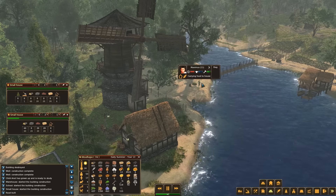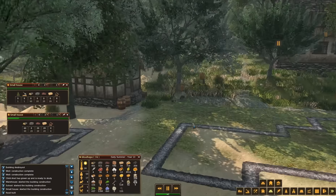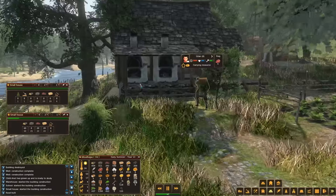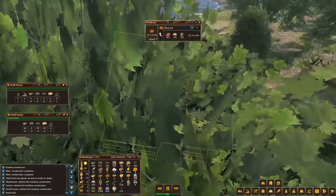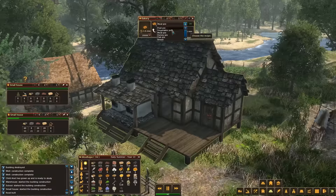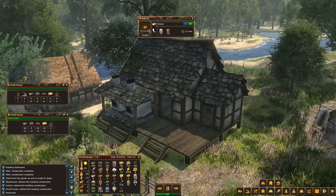You guys might be asking: what am I going to do with that flour? Let me show you the other thing that built up between last episode and this episode. We come through town — this guy is carrying some meat. Why would this guy be carrying meat up here? He's taking meat to the bakery, because we be making meat pies!